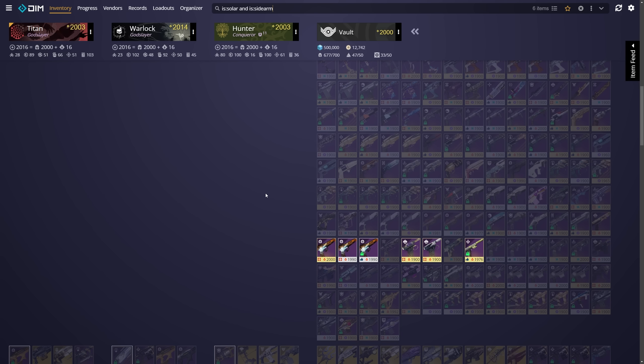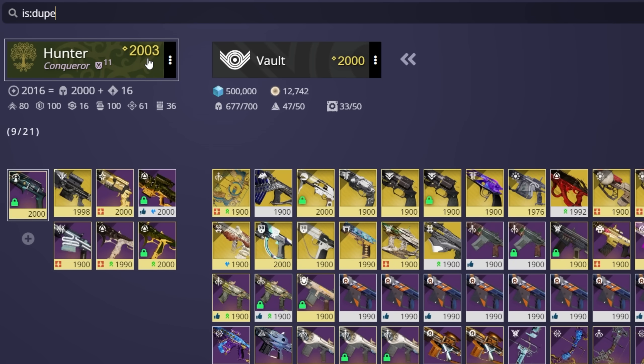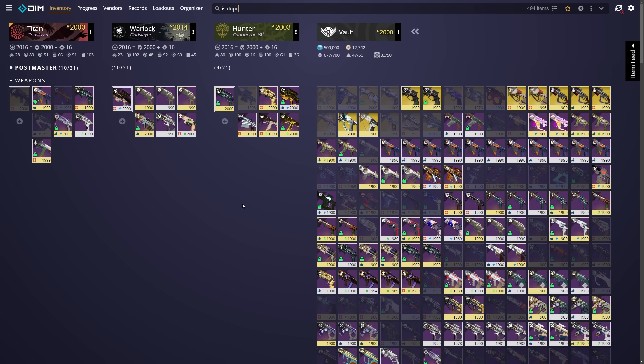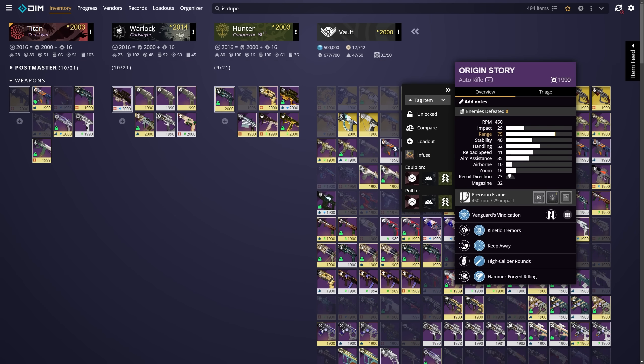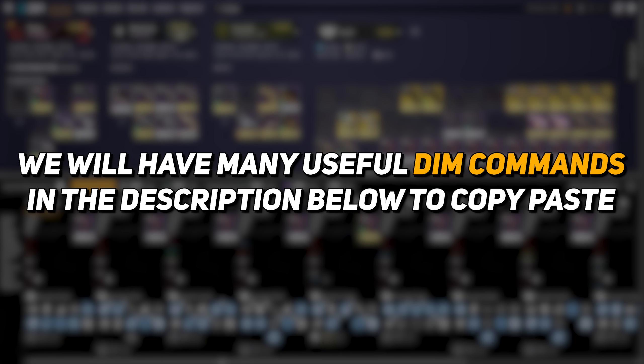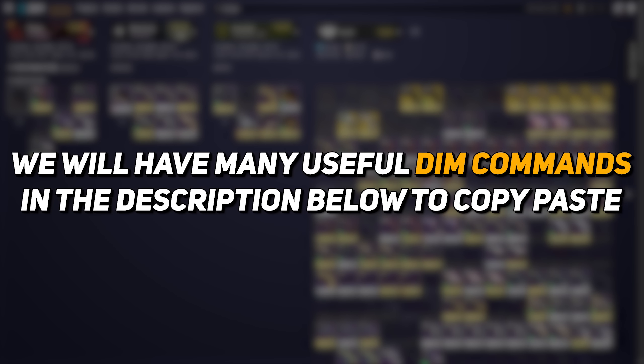This search function is not only fantastic for finding whatever item you're looking for in the moment, but you can also use it to tidy up your account. By using commands like 'is:dupe', you can literally see all duplicate items, click on any of them, and open and compare them to each other. We'll have a number of these commands in the description below, so if you just want to copy and paste some of them and see what happens, by all means feel free.